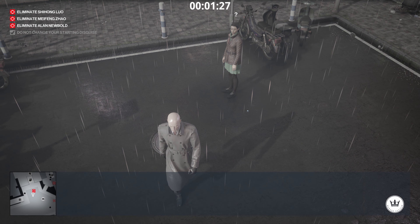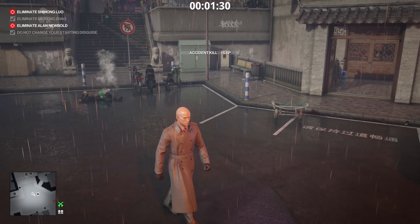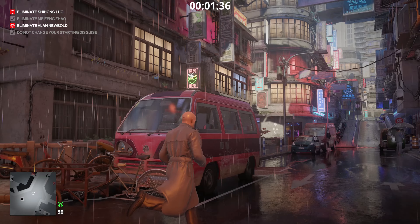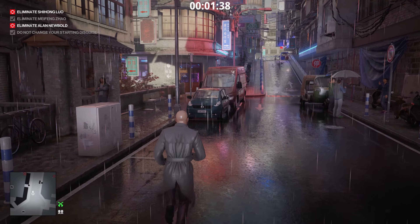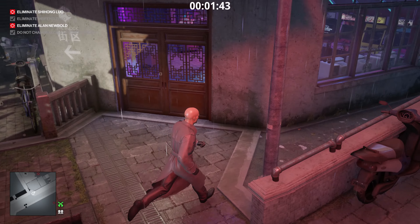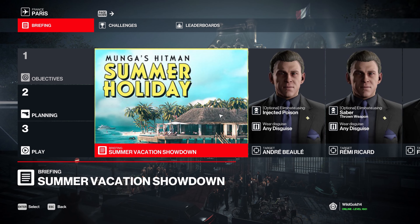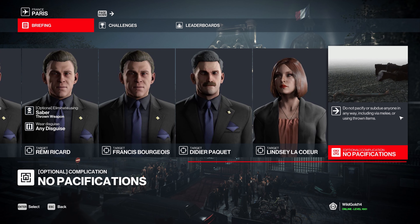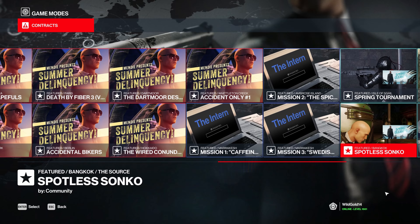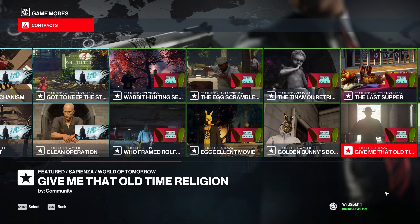Featured contracts are basically fan-created contracts on already existing NPCs on Hitman maps. Unlike Freelancer, the maps are completely unchanged, meaning that all of your desired tools and weapons are exactly where they usually are on your main playthrough. Furthermore, featured contracts usually will have some sort of an optional objective, like don't change disguises or don't pacify anyone. Those are optional objectives, and you can complete the contract even if they are failed — you will still get the checkmark for that contract, meaning it still counts towards your reward progression.